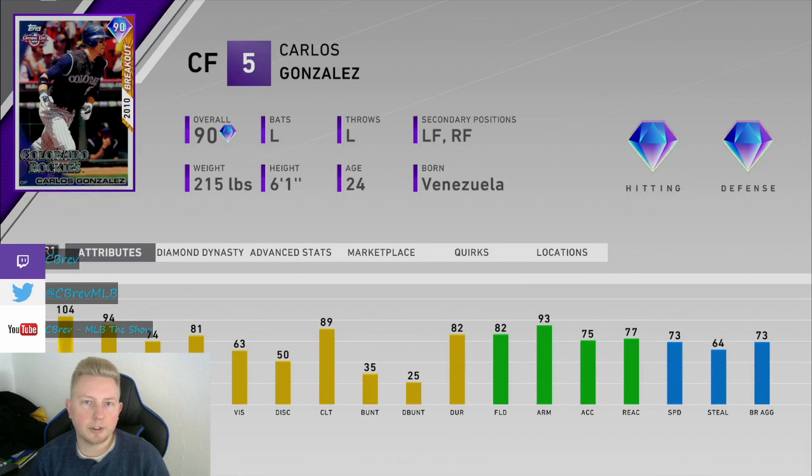Let's talk about Carlos Gonzalez. He has always had an amazing swing on MLB The Show — I've always loved his cards, and this one is no different. This might be one of the best all-around outfielders I've used so far this year. Granted, I haven't gotten Mickey Mantle, who's obviously a 5-tool player, and I haven't used a lot of the top-end collection rewards. But as far as 5-tool players in the outfield, this is pretty close to what you'll get this early in the game cycle. This card played amazing for me.